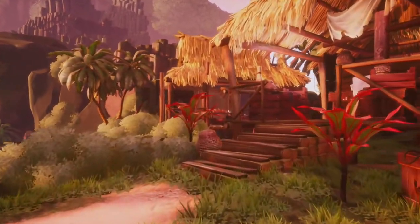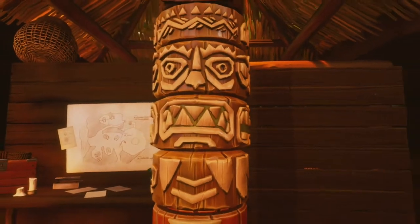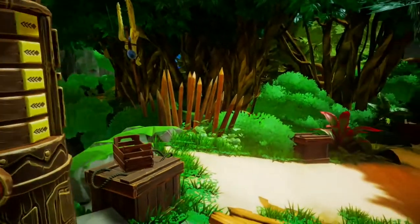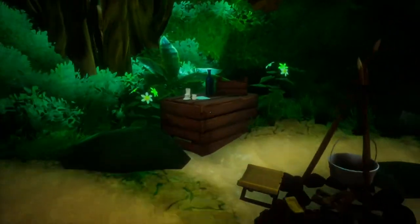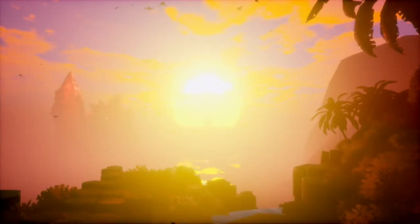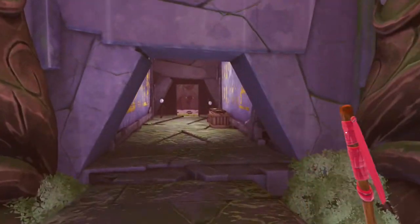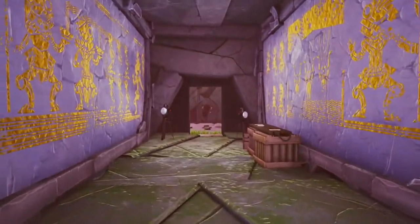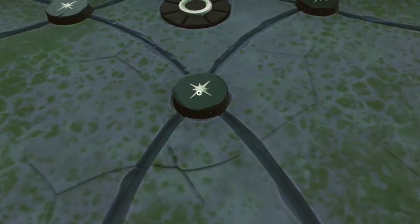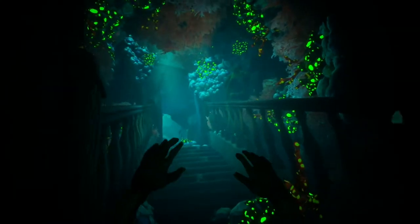Frustration and lack of hints aside, solving each chapter's core puzzle can feel incredibly satisfying at times, particularly when you do spend an inordinate age trying to solve something and eventually reach that 'aha!' moment. Nothing feels better. A lot of this is due to the visual variety Call of the Sea offers in each chapter, because sure, the early sections might largely take place against the backdrop of an island paradise, but being based on H.P. Lovecraft ensures that not everything is always as it seems, and Nora's journey of self-discovery does go on to some interesting places.